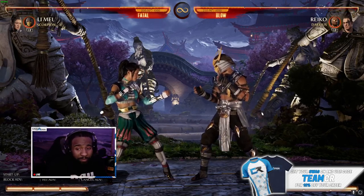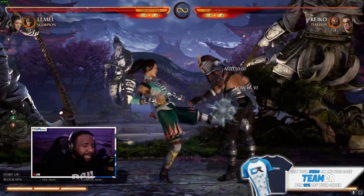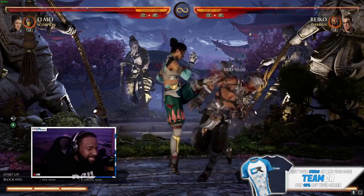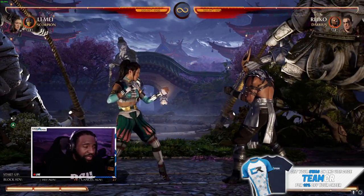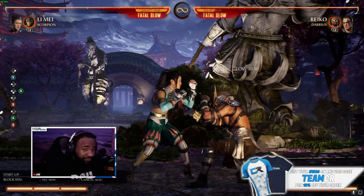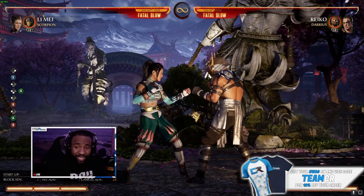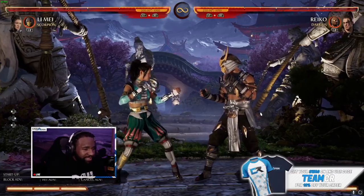Next combo is the big one — it comes from the normal back three-four, which is a 17-frame mid. It's good, it's plus three on block, so it's really good to use. And its entire move is plus seven on hit, so you can really hit confirm this, and if you don't hit confirm it you're still plus seven, which is a really good situation. So this combo is going to be like this.